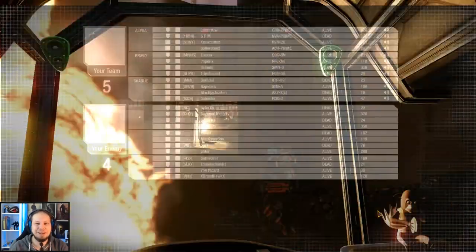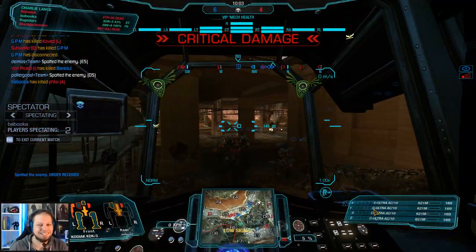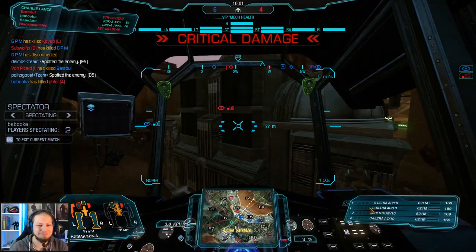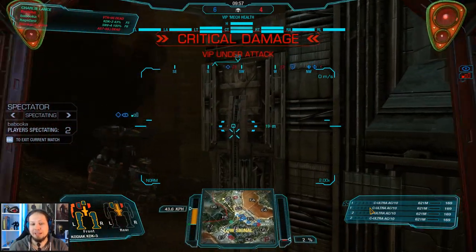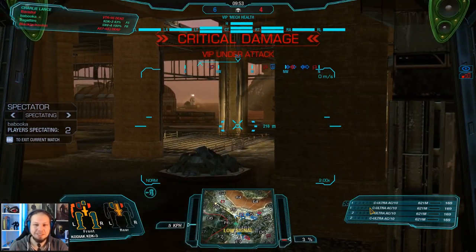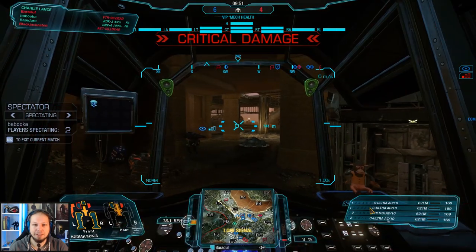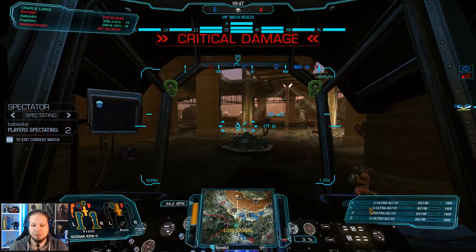I did my job and it wasn't clean, but I did it. The hitboxes are not great but I can punch and that's cool. Guys, push forward — the VIP is under attack. We have six kills, they have four — we're in good shape. My team is pushing forward on the right side.